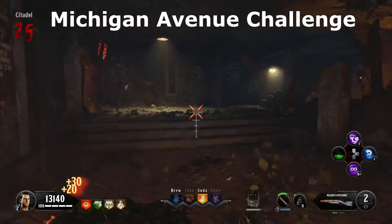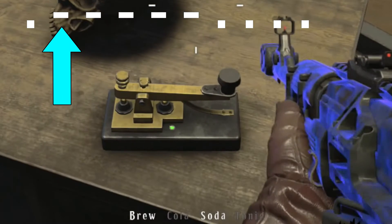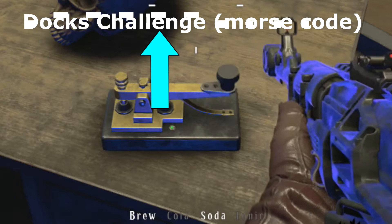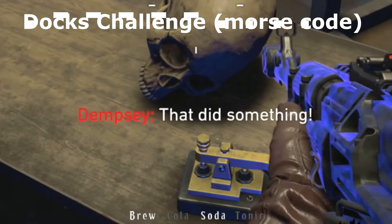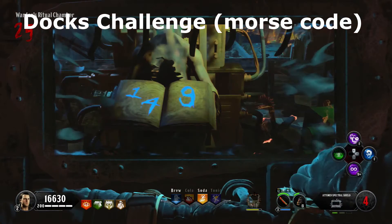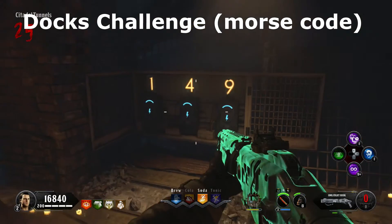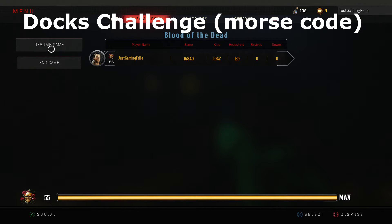This is the Morse Code challenge. Go get your set of numbers — press Square on the book. 149 was my number but yours will be different. Come down to the number panel on the spiralling stairs and input those numbers. Then look for the five challenges. If the red light from the lighthouse is beaming towards the docks, that's the Morse code challenge. Come to the docks, spirit blast the red light in spirit mode, and it appears in real life mode.